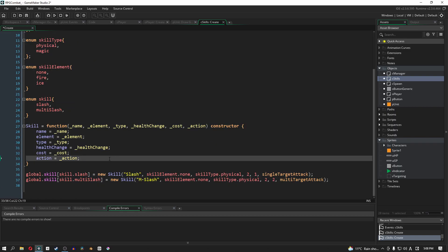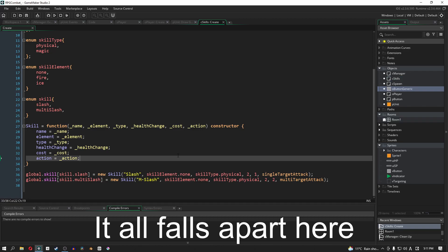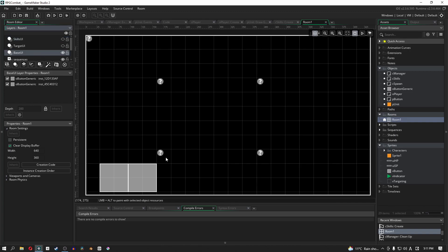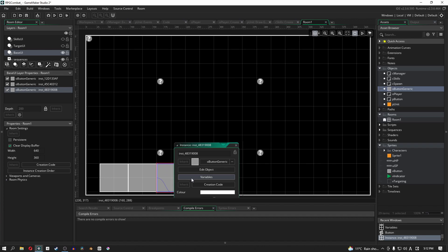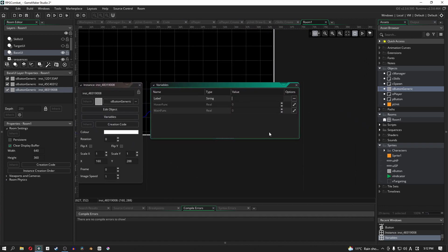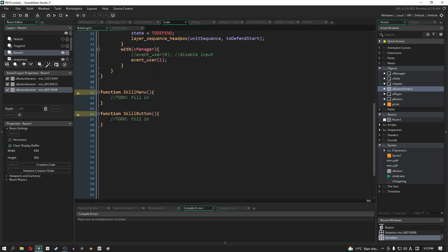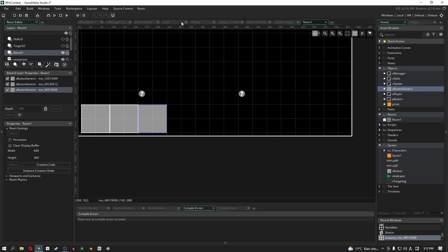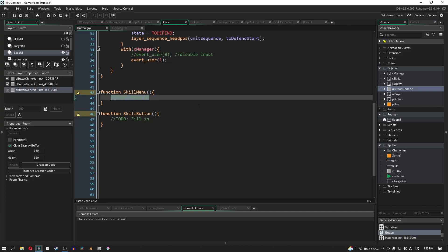That's the end of our skills object — let's save that out. Next, we need to fill in the information for our buttons. Going into the room editor and the base UI, we don't have a skills button yet, so let's add a new instance, double-click it, go to variables, and type in the string skill. For our main function we need the skill menu. Let's check that skill menu — we don't have any code for it yet, so let's add that in.